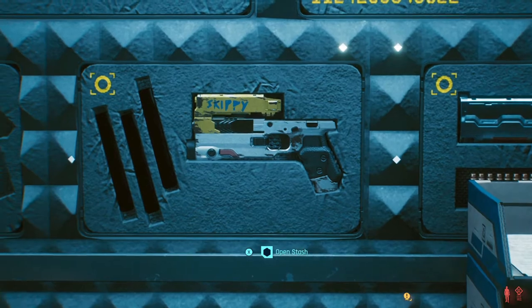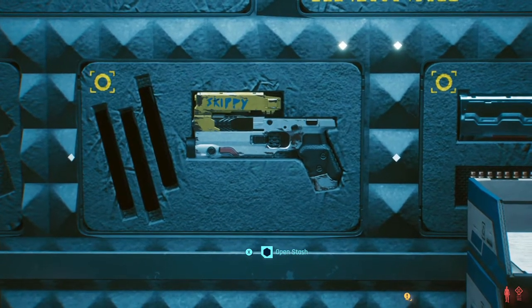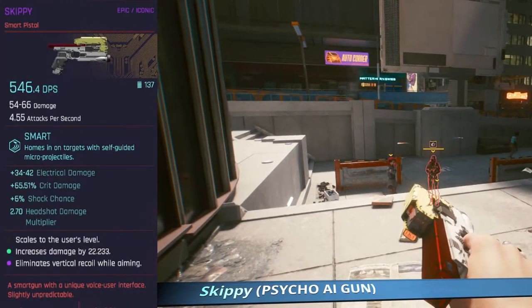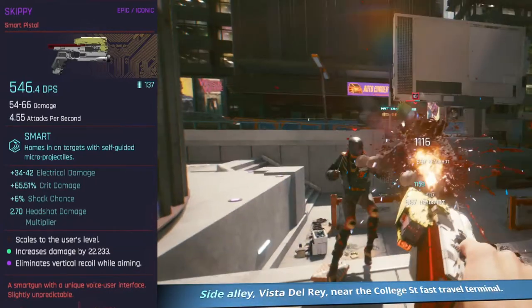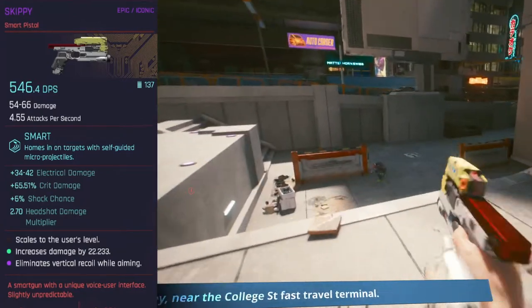Next up is the funniest and most interesting gun in Cyberpunk — aka Skippy. It's an awesome smart gun, totally OP. You'll enjoy using it. There's a great interesting storyline that plays out around the gun itself. Just remember to keep it for your room — do not give it back or you will not have it for your armory.